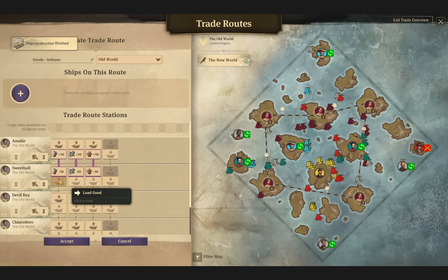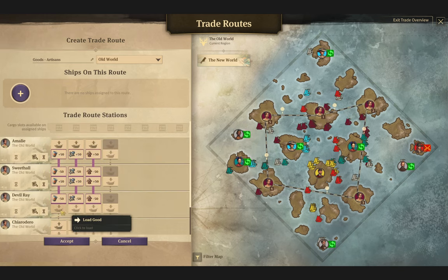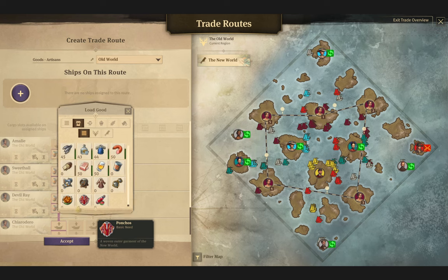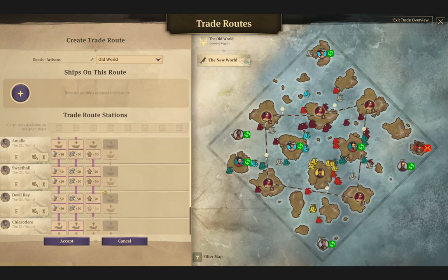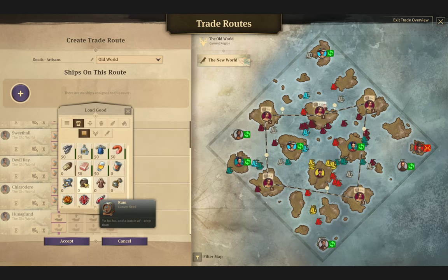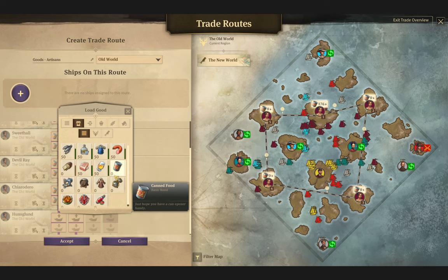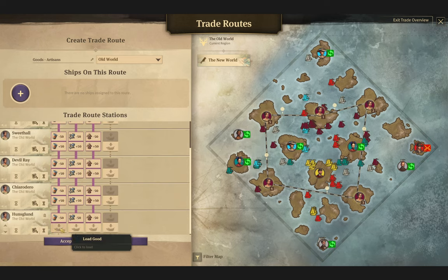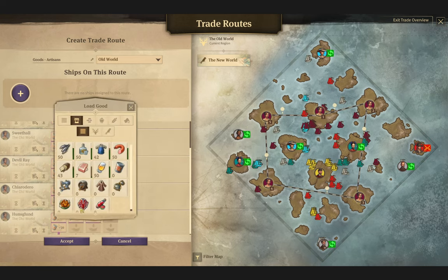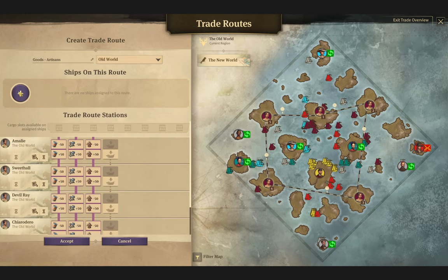Ship constructed. We'll do the same thing we did for all the rest of them. This early game, this really works out good. As you get going and your population grows, it's really not as effective, and then you can just change it so they just dump and unload the goods in each place. But in the beginning, this kind of keeps you stable until you get things going.